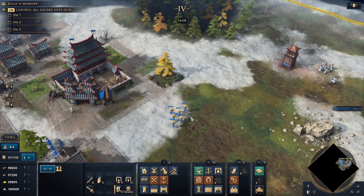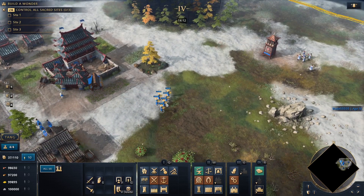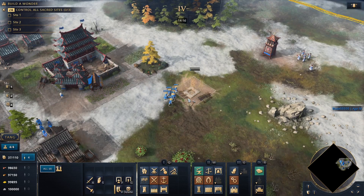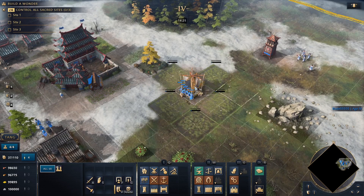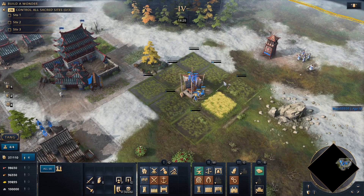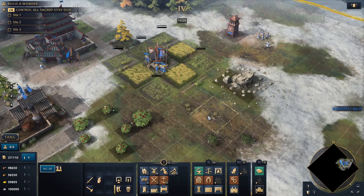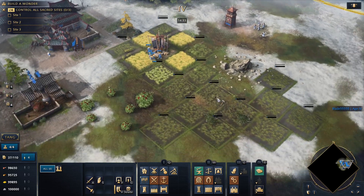The second trick I'm going to show you is with villagers and mills. With a mill, you can do QW to make the mill, and then hold your shift key with the farm hotkey and click on the mill, and you'll be able to make farms perfectly. As you can see, there are eight perfect farms — much more efficient than pressing QA and shift-clicking manually, where you'll make mistakes a lot of the time.